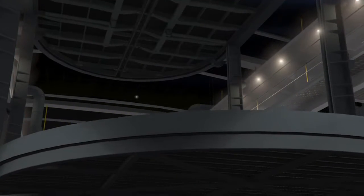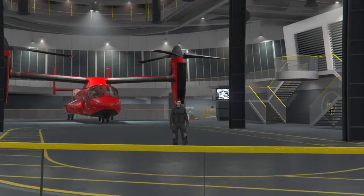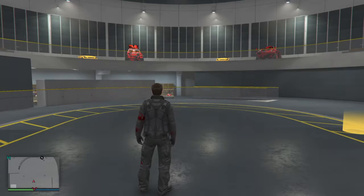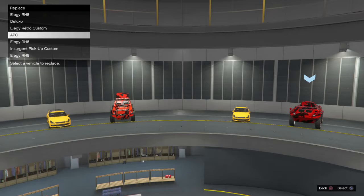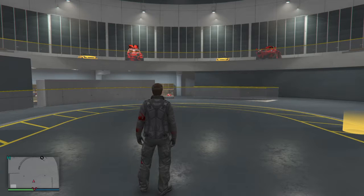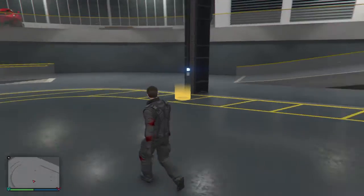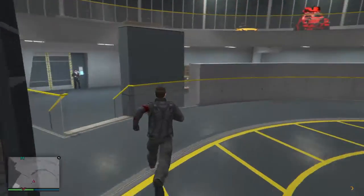You've got to get the timing right or it will not work. When you load back in, it should load in with the menu to swap a car. Then all we do is swap one of these - swap that one there, and there we go.